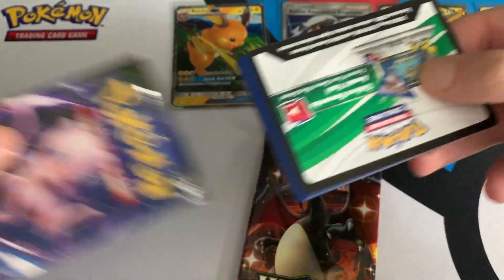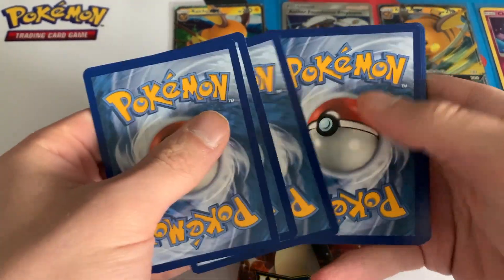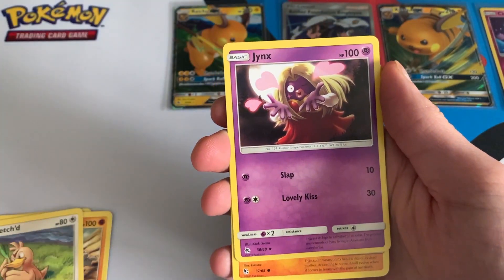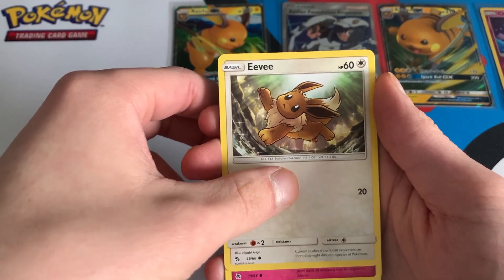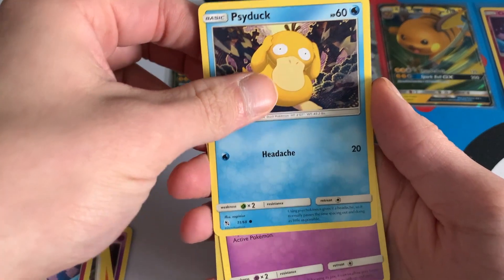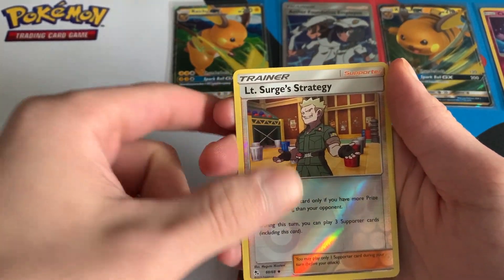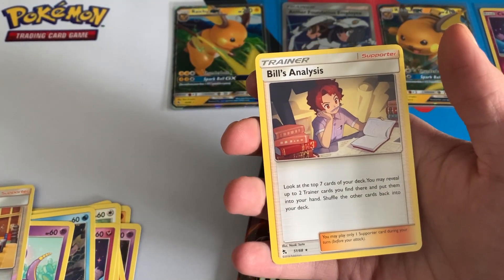Let's see if pack number three can give us something nice. Farfetch'd, Jynx, Cubone, Eevee, Clefairy, Psyduck, Ekans — Snake backwards — a Reverse Holo Lieutenant Surge Strategy, and another regular rare Bills Analysis.